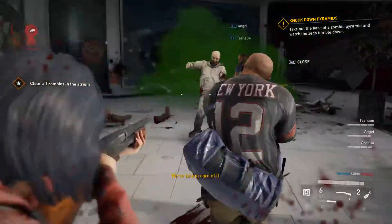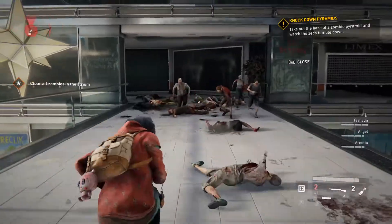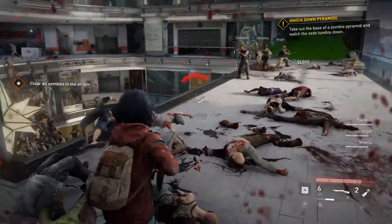Hold on - how do I throw frags? Do I have any at all? There's actually weapons on my left that I haven't checked yet. I want to melee but I don't know how to melee yet.